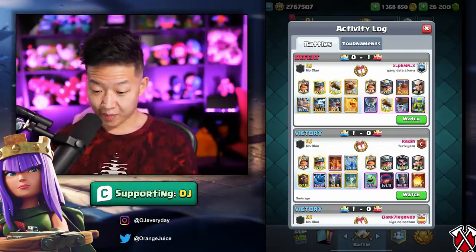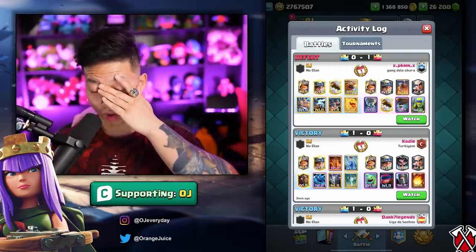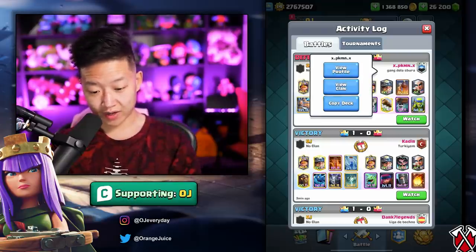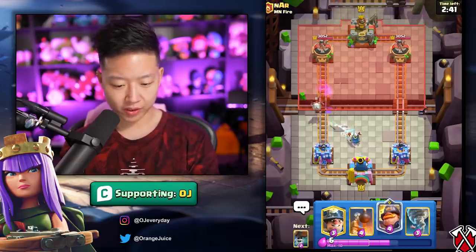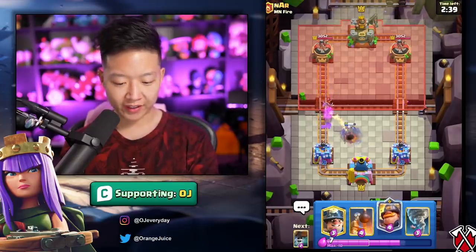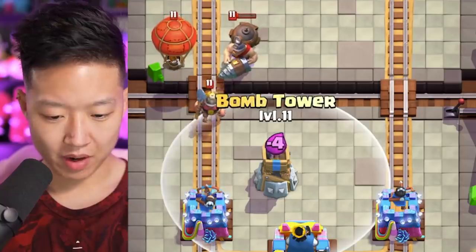Technically that deck is better in every way - you can activate the miners' king tower, but wall breaker cycle is harder to play, that's why I didn't do it. But this is my deck now. Magic archer with archers is gonna clear everyone and everything. I almost just want to see this interaction - I'm very okay with that. I'm not okay with that.